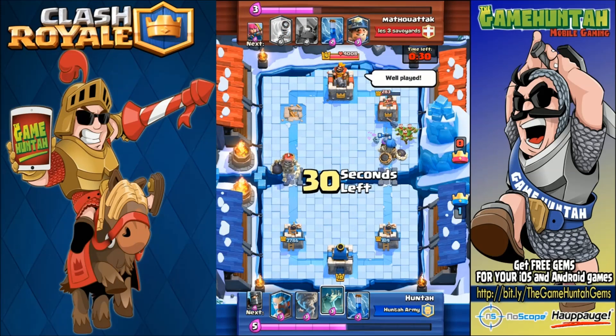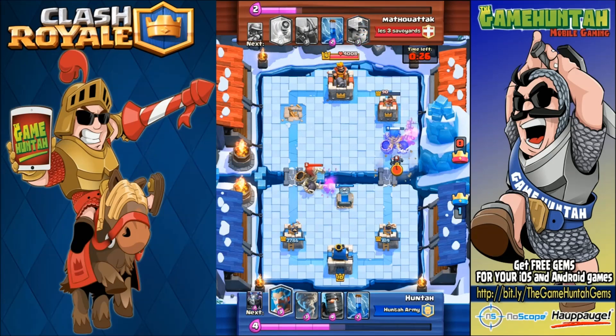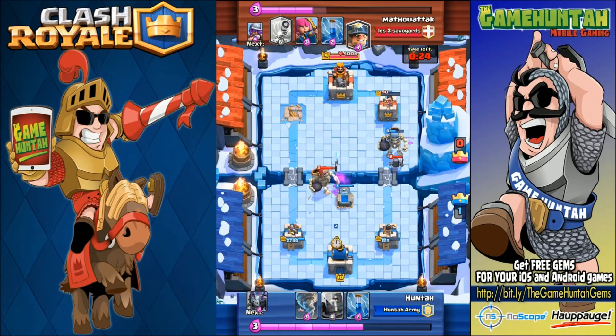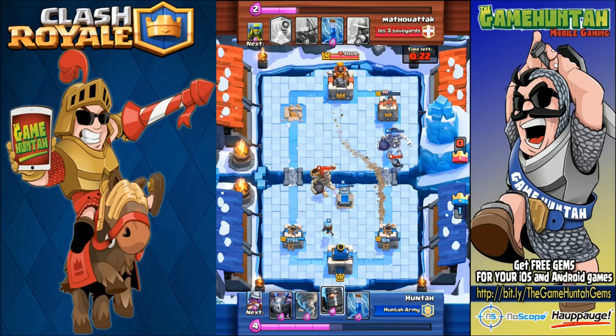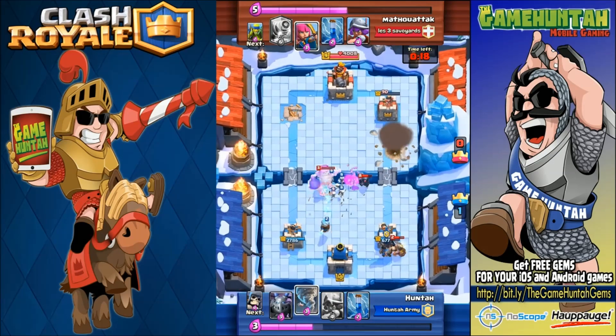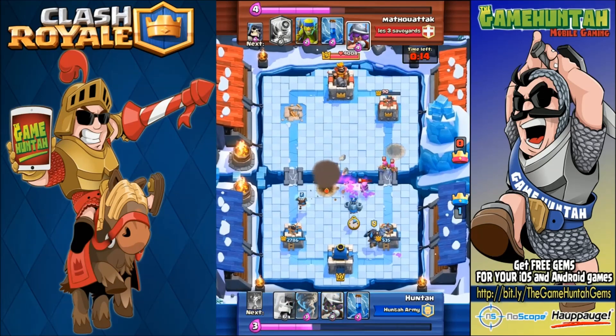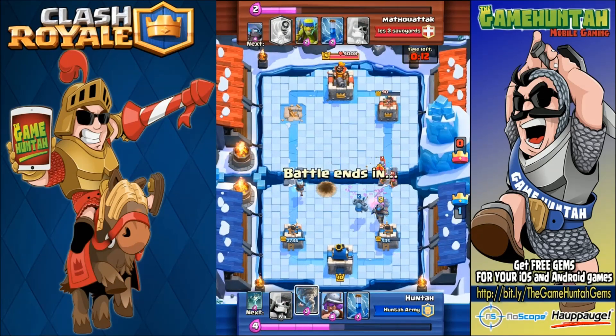It's going to be super difficult for my opponent to come back now. We have the giant skeleton tying up the mini PEKKA, and the miner probably won't be able to destroy that tower because I still have the dark prince, which is a very useful card on defense — and that mini PEKKA is not going anywhere.